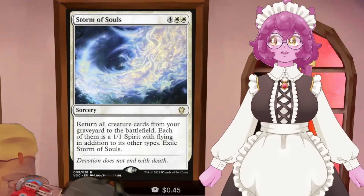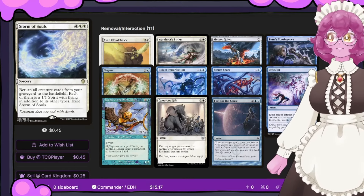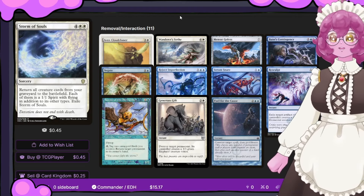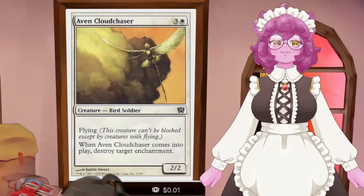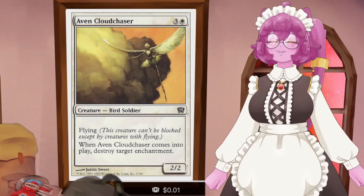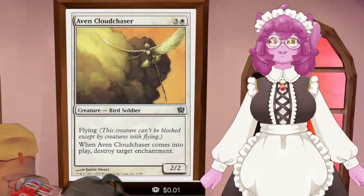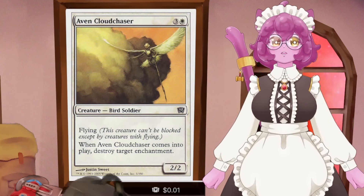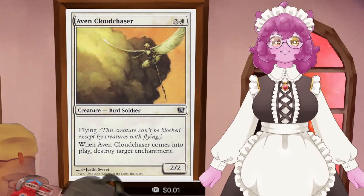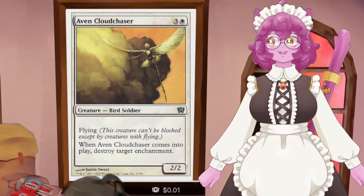Now for the removal and interaction section - this is the stuff that keeps you in the game. Beginning with Avon Cloud Chaser - it's a bird. A 2/2 flier for four that blows up an enchantment when it enters the battlefield - a weaker Reclamation Sage effect, but because it's a bird it gets all the feather counter and synergy benefits. If we blink it with Yorian we can activate that ability again.